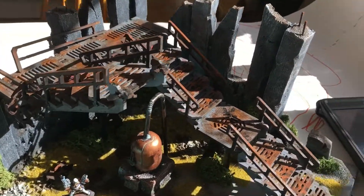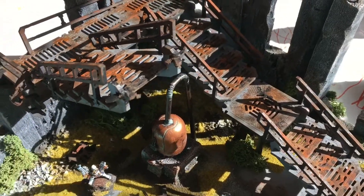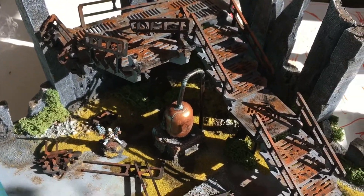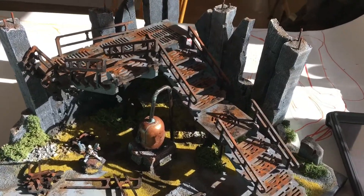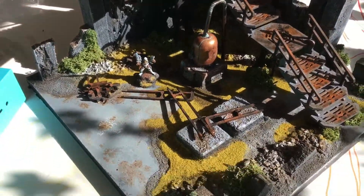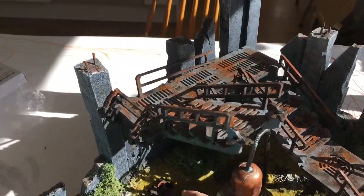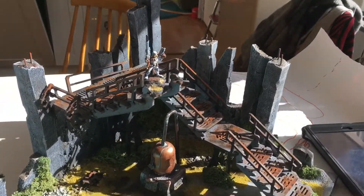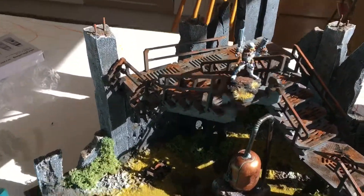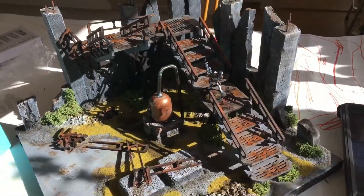And then we have these steps up here, and here's some kind of platform broken away and blown away, so you can't reach any higher. But I feel this is a very functional piece of scenery — you can take your Vindicare Assassin and place him up there and he will have a really good view of everywhere, or he can be standing over here and have a decent view at least.